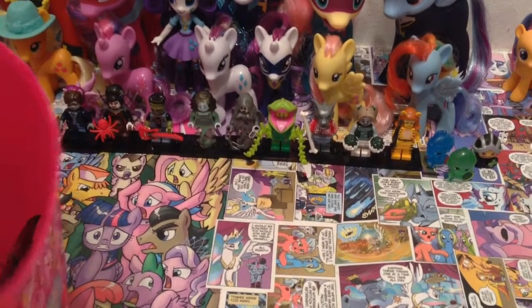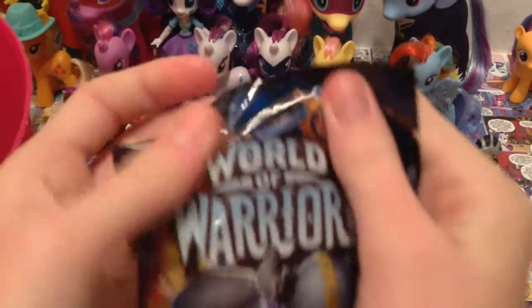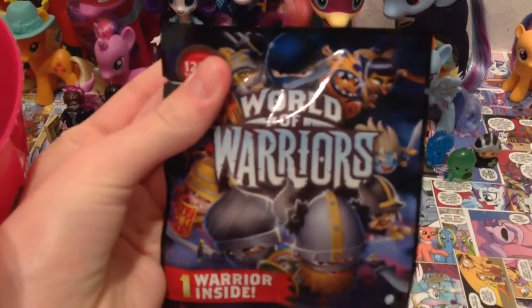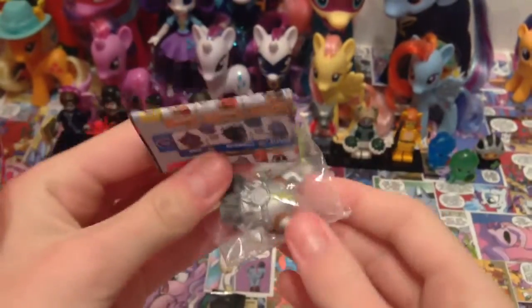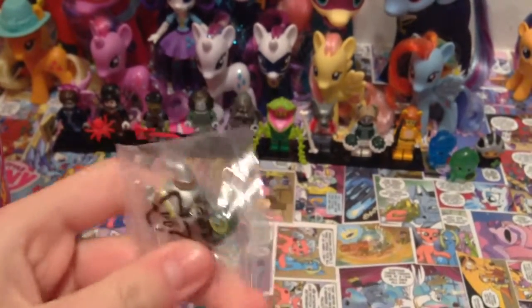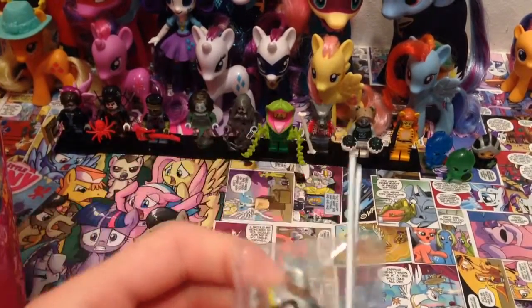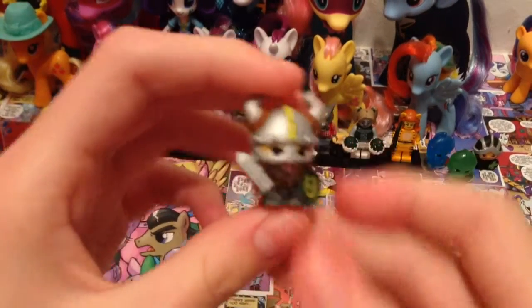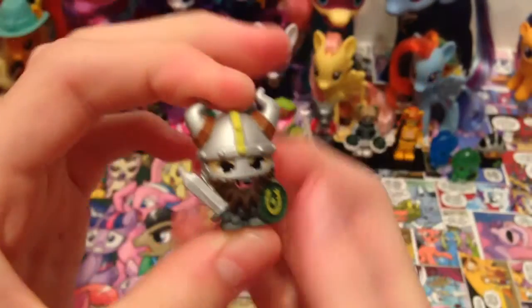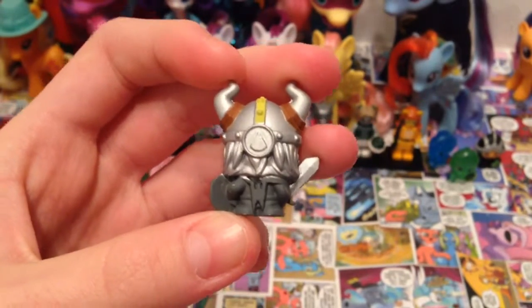Let's pull out the first blind bag and it is a World of Warriors blind bag. I really like this, so let's get this open and take a look and see who we've got inside. Oh, it's a new one! Here he is in the pack. Let's take him out and see what his name is and what clan he's from. Here he is out of the pack and he looks super angry and he is from the Earth, I believe.